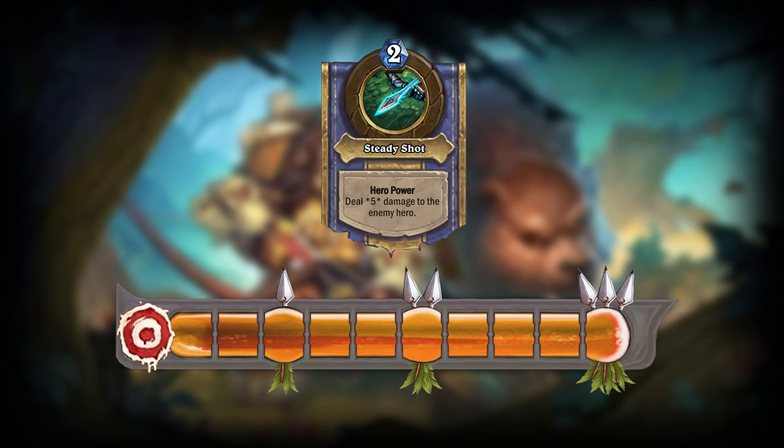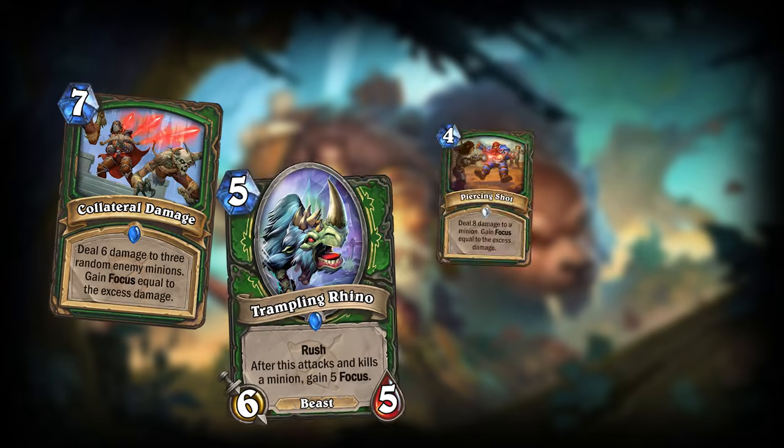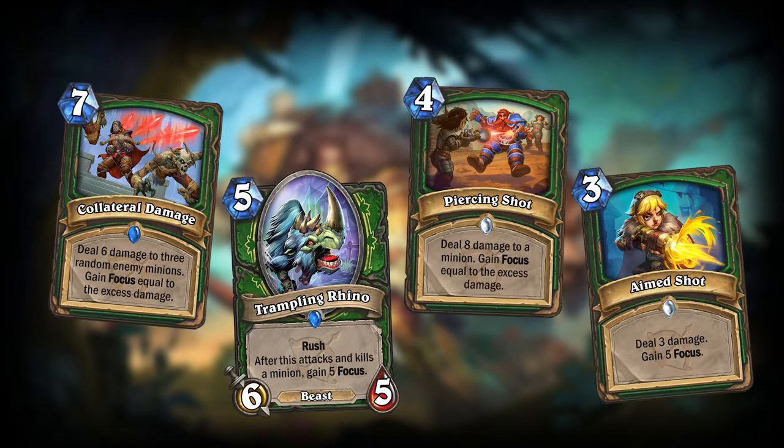This bonus will only increase your Hero Power's damage. So if you change your Hero Power, you better make sure you change it into one that deals damage if you still want to utilize your Focus, like maybe Reno's Hero Power. The idea is that this bonus to the Hunter Hero Power would be the main source of damage to the enemy Hero. So to compensate for this power boost, some of Hunter's cards that previously dealt high amounts of damage to the enemy Hero would get changed to support this new direction instead.